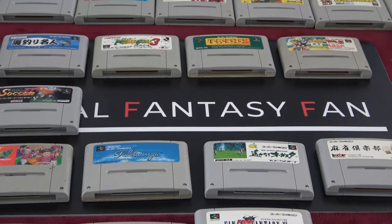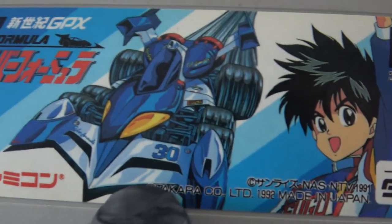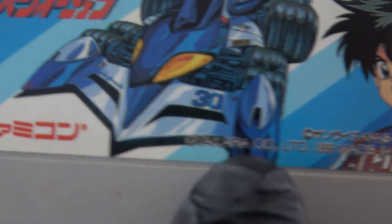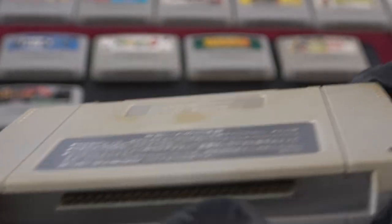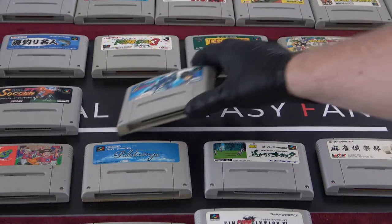This one looks interesting — it says Target Formula G something, but that's not a normal formula car. You've got an anime-looking dude here. A bit of dirt on the front, a lot of decoloration on the back. Cartridge is pretty clean — this might have been played quite a bit. Not a huge fan of racing games besides Mario Kart but this one does look interesting.